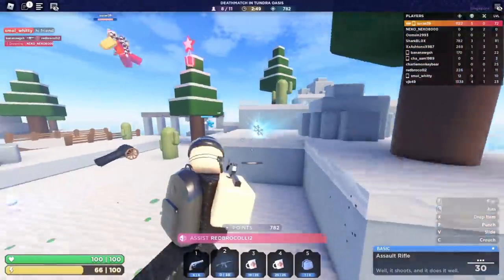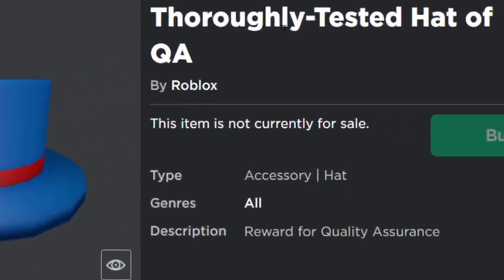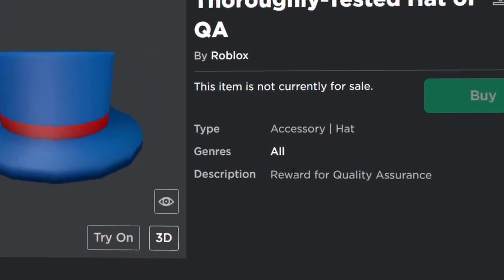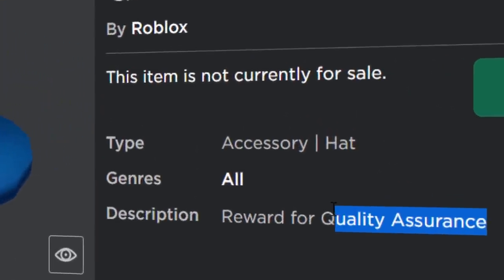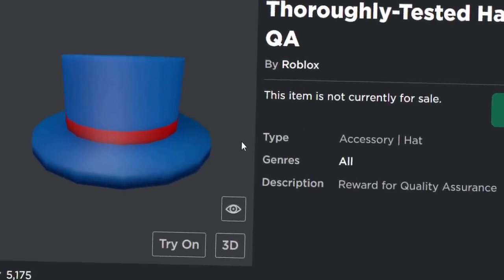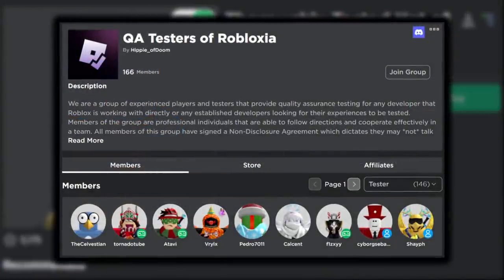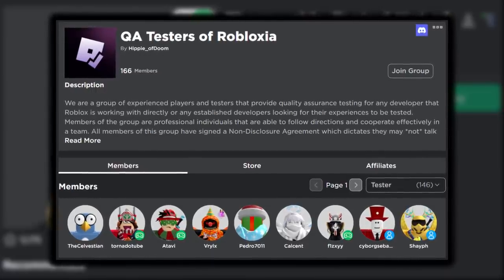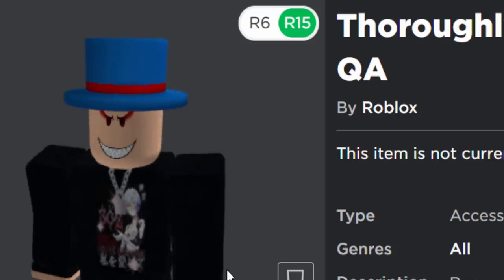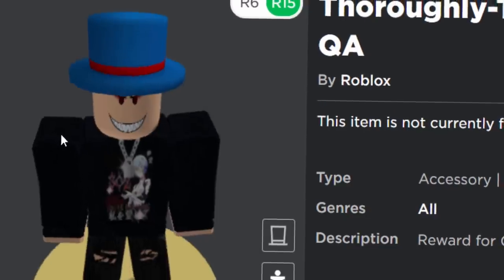The second top hat of the video is kind of similar, but this one is easier to get. This one is called the Thoroughly Tested Hat of QA, and it is given to every single Roblox QA tester. The description says 'reward for quality assurance.' This one is easier to get because, unlike the Valiant Top Hat, I'm pretty sure all you need to do is get into the QA group. You don't have to be the best QA tester on the website — as long as you join the group, find a few bugs in Roblox games and events. You still have to do a lot of work, but compared to the other one, this one is a little bit easier.